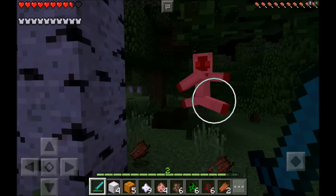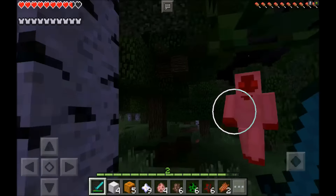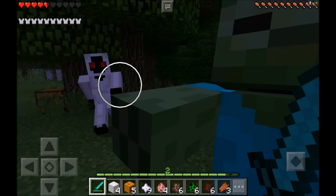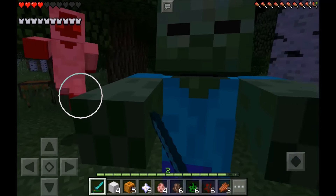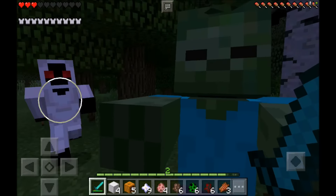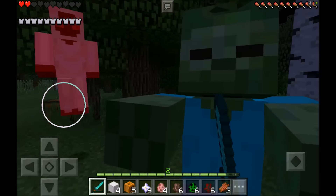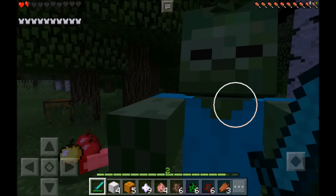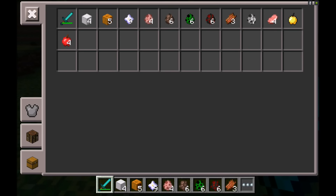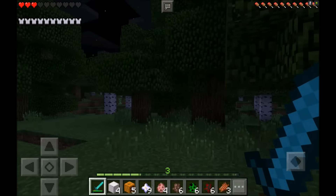I'm gonna try to hit him and see what he actually drops. I believe he drops some pretty good loot — I believe it's food, apples to be exact. Oh my god, I'm getting piled up on — there's a zombie and him attacking me. I just have to keep on hitting him. Oh, I just killed him! One hit to the zombie's face killed him. And he dropped some apples.